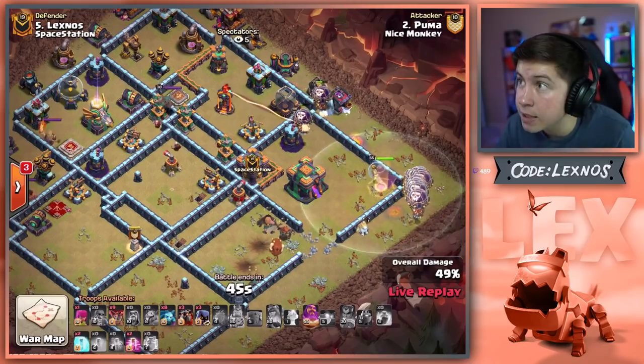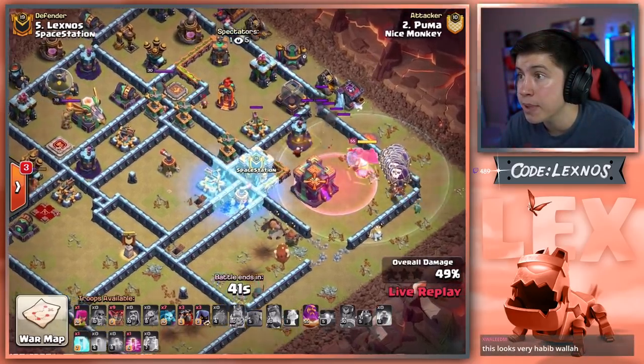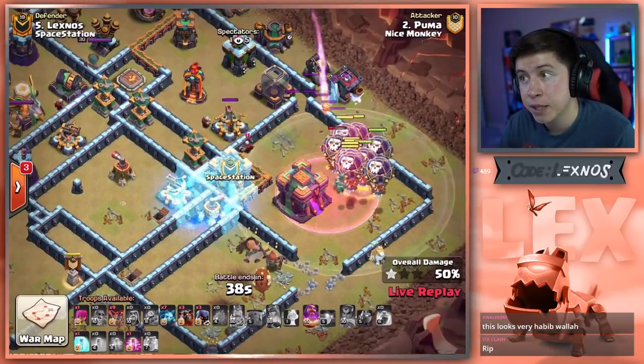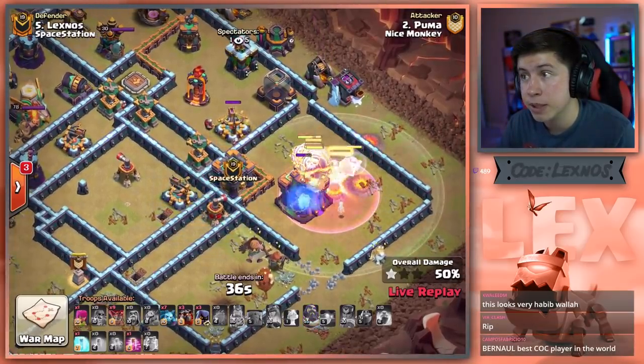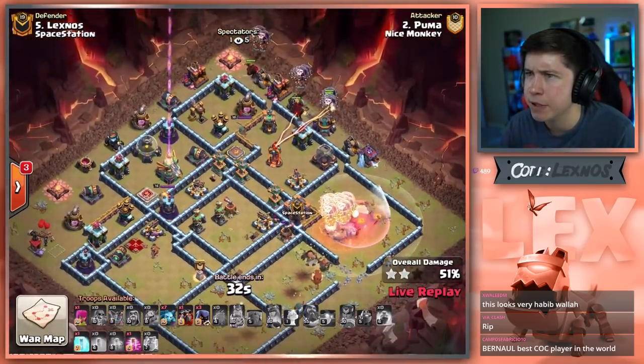One minion. Please. Thank you — finally. Minion to wake up the Town Hall. Pop the Warden ability, we Haste out of it. 35 seconds to go. This is a big fat time fail if nothing else.